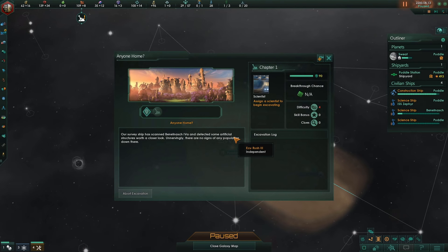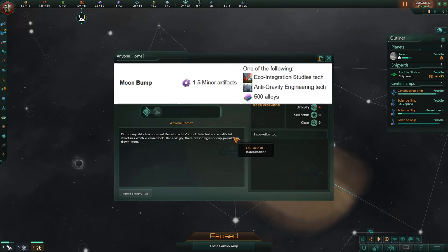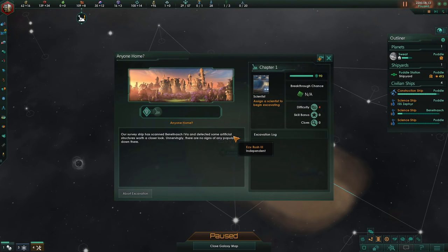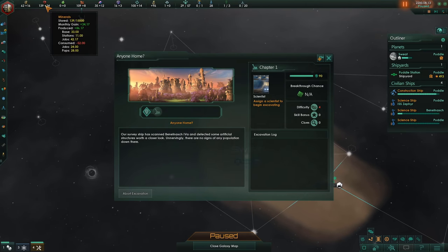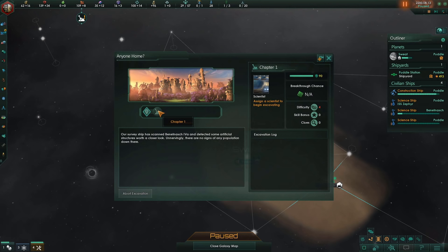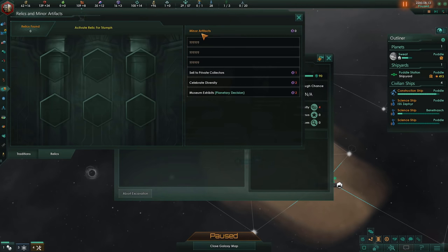That's called Moonbump. Moonbump is a relatively common dig site that can potentially get you anti-gravity engineering. If you get that dig site, all you have to do is focus on minerals and just get an Ecominopolis — right around year 25 would be possible, just dump all your resources into minerals production. Otherwise, we're just going to be using these dig sites to build up minor artifacts and then sell them for a lot of money. That's going to be one of the ways we boost our economy while going for a full-on tech rush.